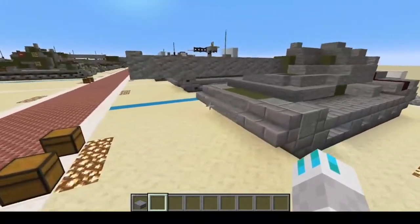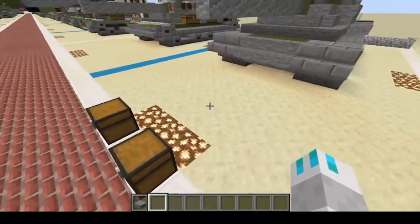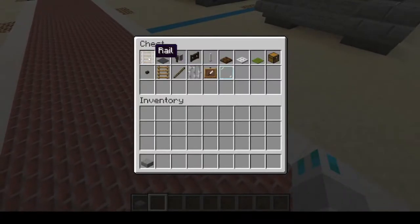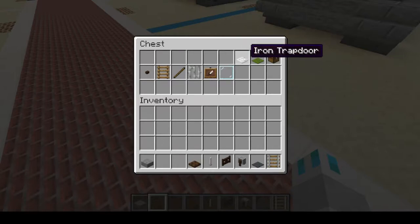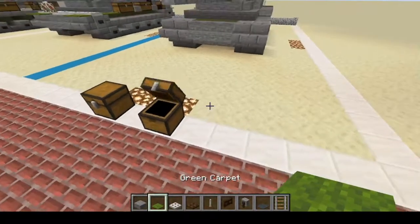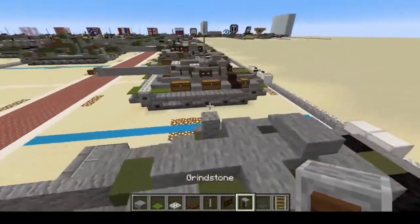Next, time for cosmetics. For cosmetics you'll be needing: rail, gray carpet, grindstone, dark oak fence gate, end rod, dark oak trapdoor, iron trapdoor, and green carpet. Let's build the DShK first — the big Russian heavy machine gun.